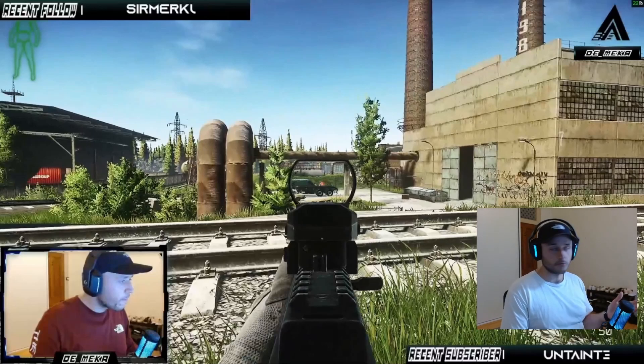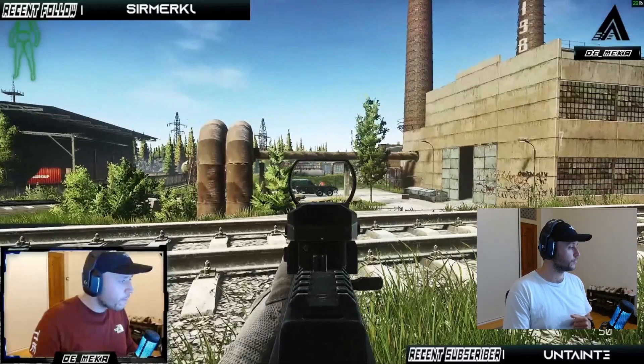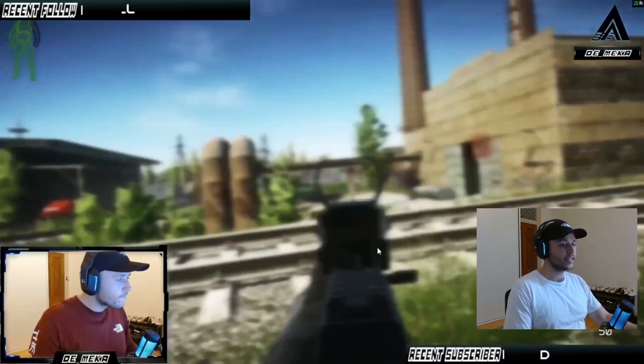What I want you to pay attention to, besides the terrible gameplay, is the green icon in the top left part of the screen that shows the status of all our different limbs. You can see I'm starting to get shot — my vision is starting to blur and there are blood sprays on the screen. My limbs are starting to go from green to yellow, indicating damage, and you can see my arm has gone black. Keep that in mind as we watch forward.